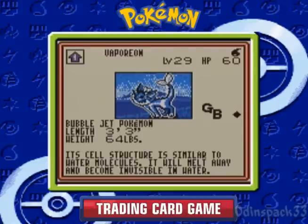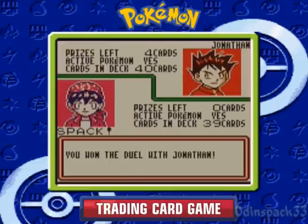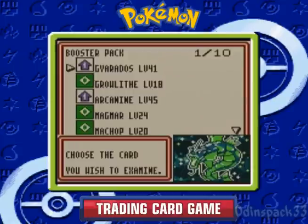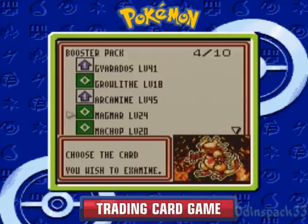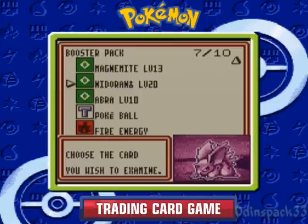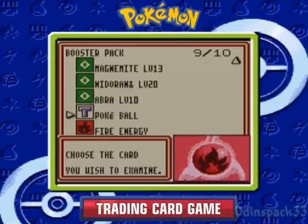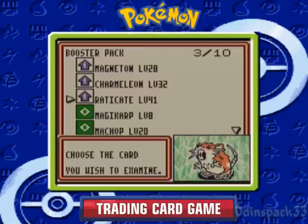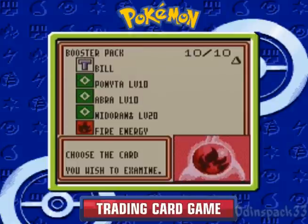There's a Vaporeon that would have been nice to get, because it's a fire deck we're against. But yeah, there's Jonathan — he's going to give us the Colosseum Booster Pack. Ooh, another Gyarados. Growlithe and Arcanine. Nothing too exciting in here. Magneton — that's kind of cool. Magikarp. Alright.